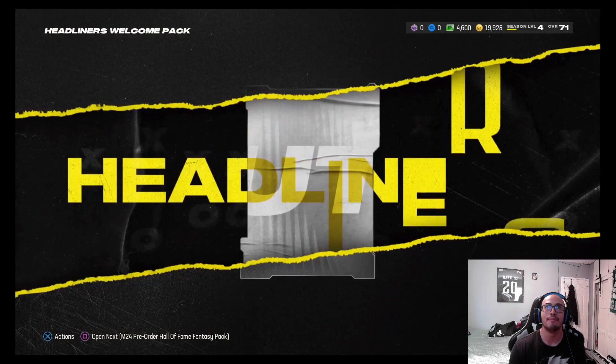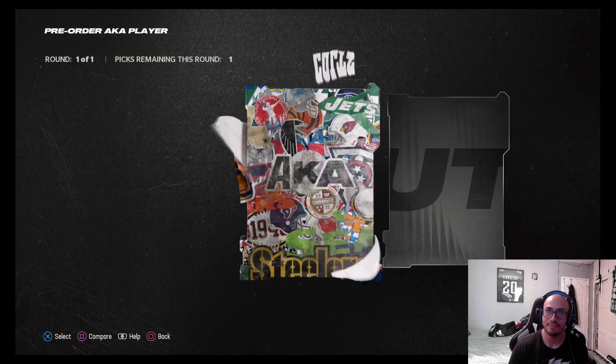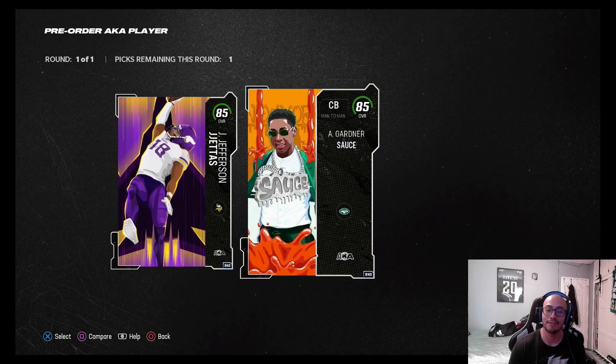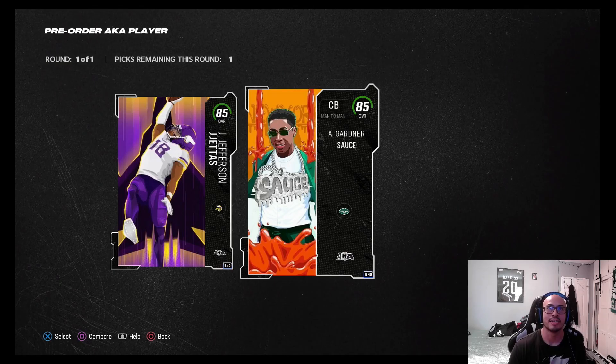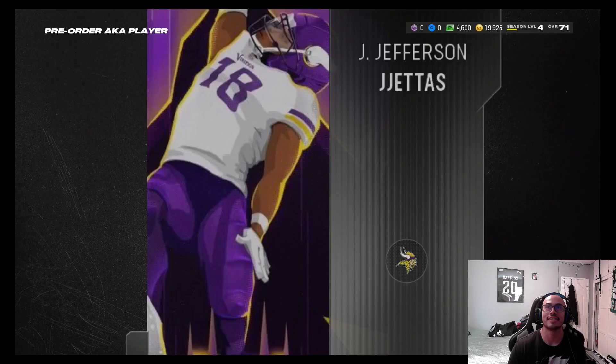We have our pre-order Hall of Fame fantasy pack and headliners welcome pack. From the welcome pack we got Kenny Pickett — but we already have a quarterback so that doesn't really matter. For the pre-order AK player, it's Sauce Gardner or Justin Jefferson. Sauce Gardner would be good for defense, but they already gave us Jalen Ramsey and Christian Gonzalez is coming with rookie premieres next week.